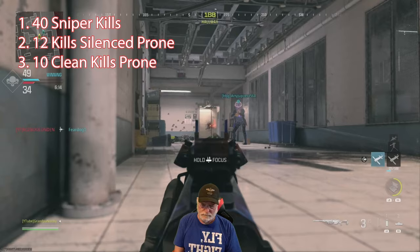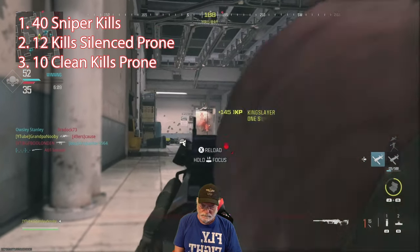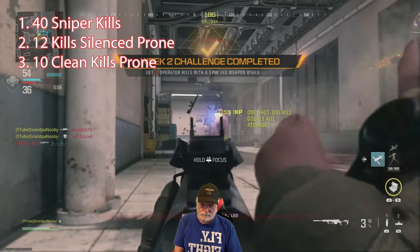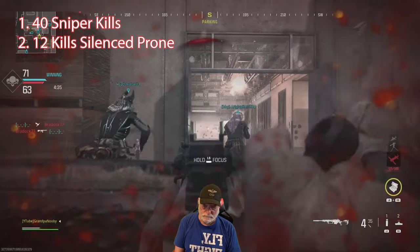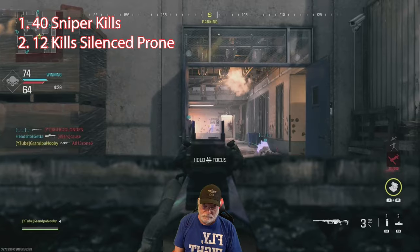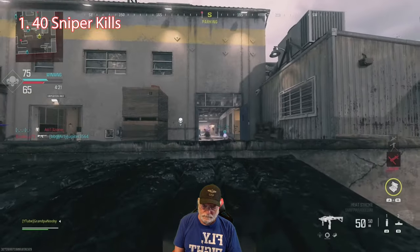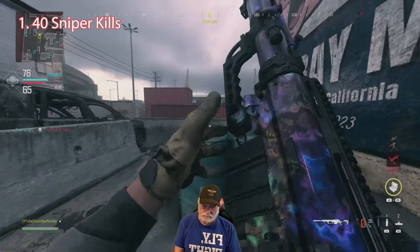Got the purple-veiled nun protecting me from behind. Got the green man and his buddy — that's the 12 with a silenced weapon while prone. And there we go — 10 operator clean kills while prone. Now we just need 40 sniper kills. I think I got 30 or 33 in the first game — we're still in the first game.